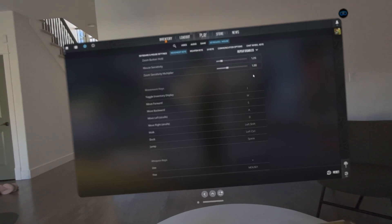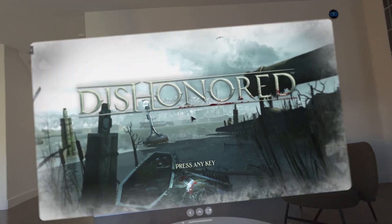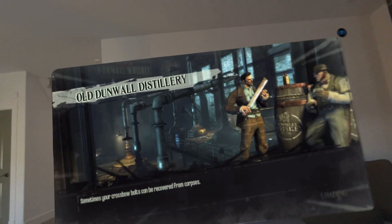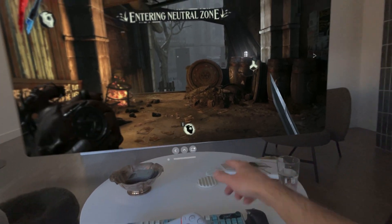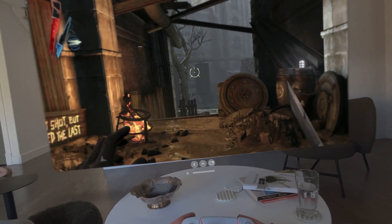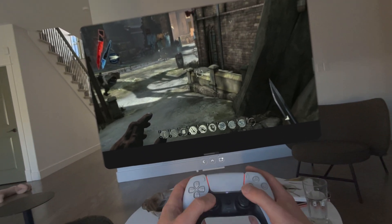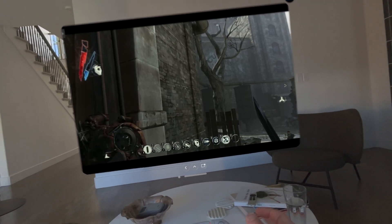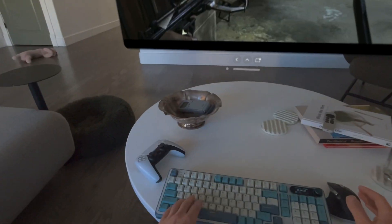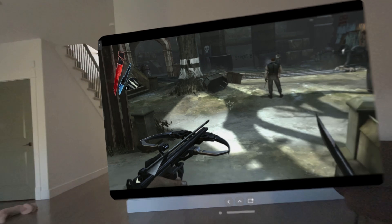Otherwise, graphics seem to look good and things are generally fine except for these bugs. Let's try one more game — this one I was trying to run with the gamepad. I moved the joystick and that worked, hitting continue works, so far so good. But as I try to move with the gamepad, I keep getting the Vision Pro UI showing up. It's just super laggy and not really playable, even though it sometimes works and sometimes doesn't. I can use the keyboard, but using the mouse to move around just doesn't work.